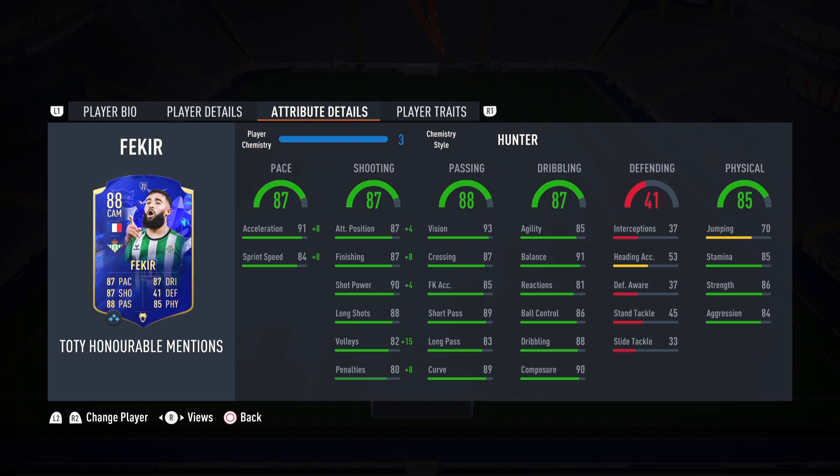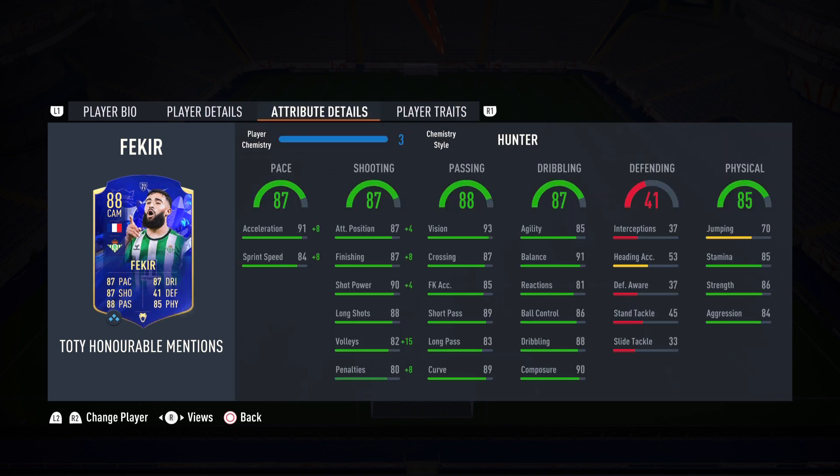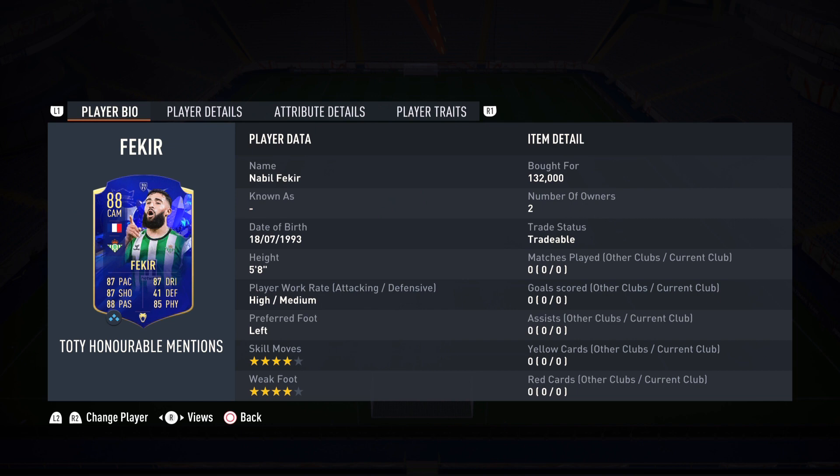Lastly, physicality of 85: 85 stamina — perfect — 86 strength, and 84 aggression close out this beast known as Nabil Fekir. Player traits: he has everything — power free kick, finesse shot, flair, outside the foot shot, chip shot, and technical dribbler. I'm so excited to try Nabil Fekir. He's an easy player to pick up — a lot of questions to be answered, so let's get on to the gameplay.